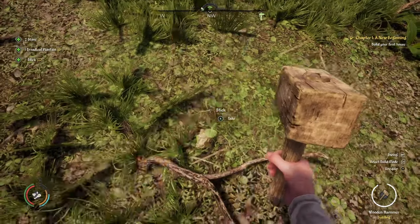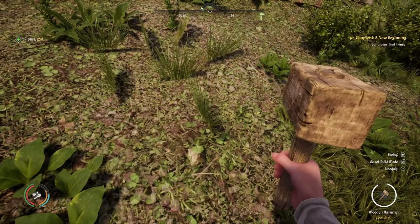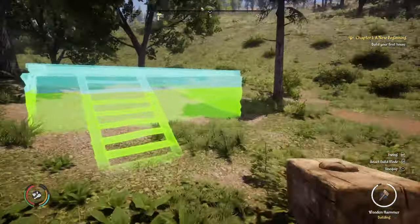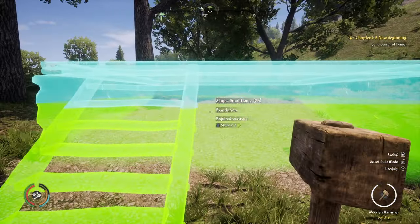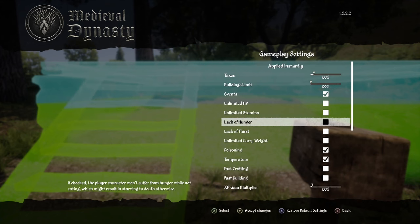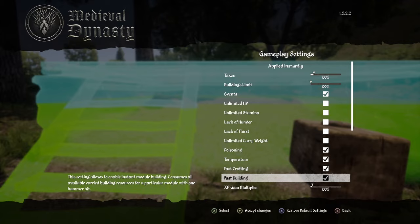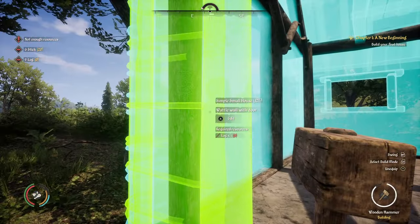You're going to need sticks, stones, and logs — that's the beginning part of the game and you're going to need a lot of all of these. Fortunately, all these materials are pretty much everywhere, you just got to spend time gathering. I do fast crafting and fast building — one hit and it completes that portion of it.